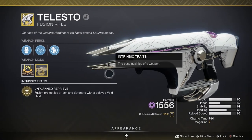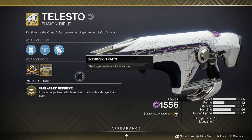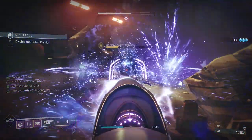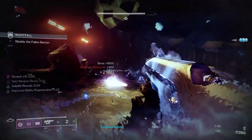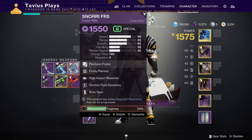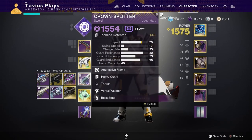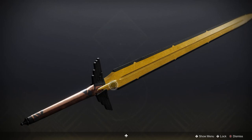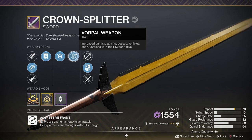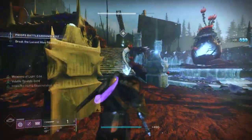For my energy weapon we're going with Telesto. Telesto will be the one doing most of the heavy lifting here — getting Volatile Rounds and a buff to its damage, and also generating Elemental Wells and orbs of power. If you want to open your exotic slot for a heavy or kinetic weapon, you can go for other Void options like the Null Composure from Season of the Splicer, the Glacioclasm from the Dawning Event, or the new Snorri FR5 with a good roll. For the heavy weapon, I'm going to be using my favorite Titan sword, the Crown Splitter, with Thresh and Vorpal Weapon for bosses. It is a Void weapon so it will get all the bonuses to Void weapons previously mentioned, plus it's generating super energy with Thresh and extra damage on bosses with Vorpal Weapon.